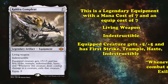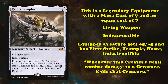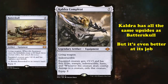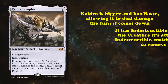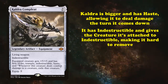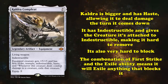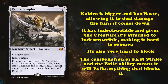Kaldra Compleat also has the ability where whenever it deals combat damage to another creature, you exile that creature. Kaldra Compleat has seen a lot of play with Stoneforge Mystic, being the new best equipment to cheat into play. It has all the upsides of Batterskull, but it's even better at its job. It's not only bigger, but it has Haste, allowing it to put damage on the turn that it's played, has Indestructible, and gives the creature it's attached to Indestructible, making it very difficult to remove. It's also nearly impossible to block properly, as the combination of first strike and the ability to exile the creature it deals damage to means it will hit most creatures before they even get a chance to deal damage back.